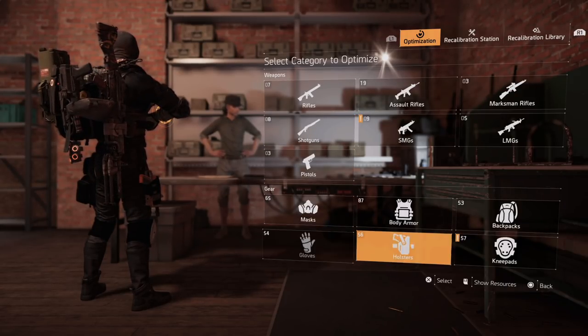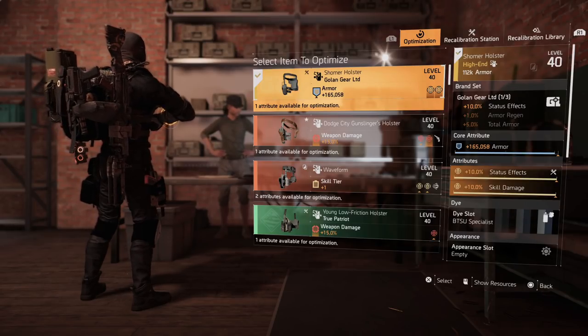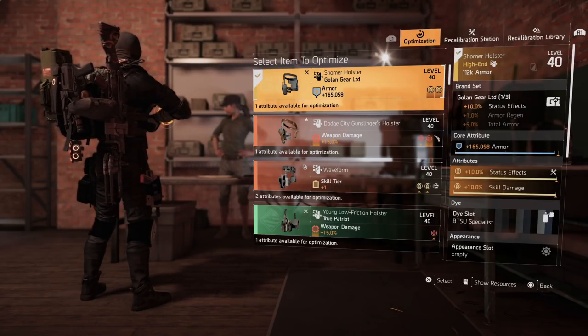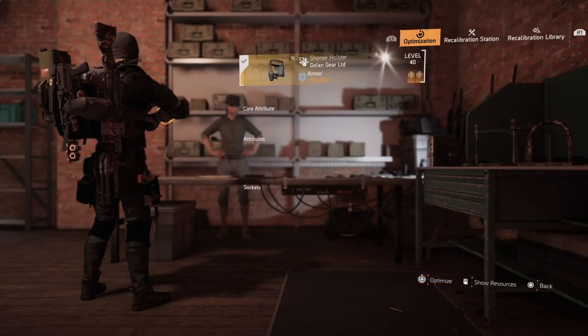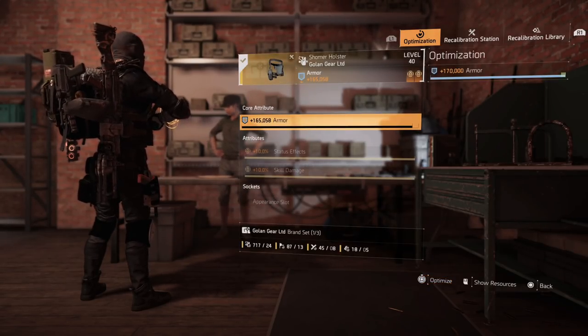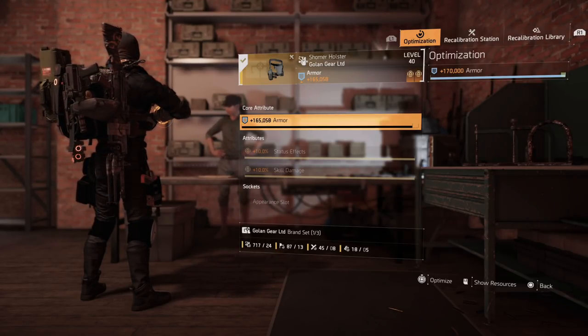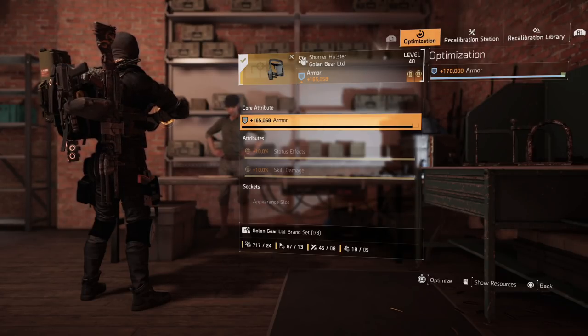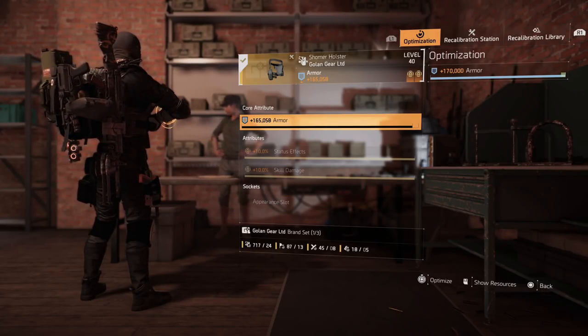We're going to optimize one piece so you guys can see. I went to my holster — everything's maxed out except the armor on the core attribute. All I have to do is select it and at the bottom it shows me exactly what I need to fully max it out. The next time I roll this it will be maxed out.